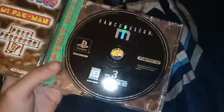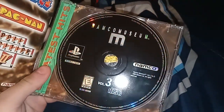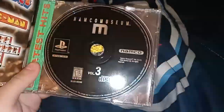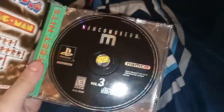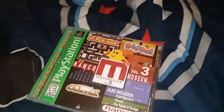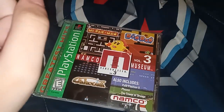The Greatest Hits version has a green label on it. Another difference is the disc — it's no longer full color; it's just black and white, or a regular CD with black or white text. That's about it for PS1.